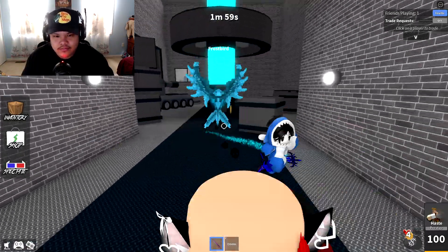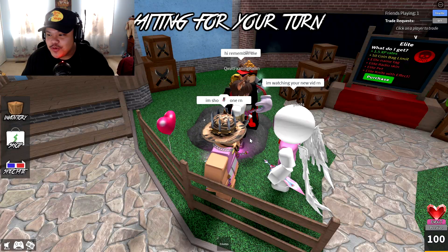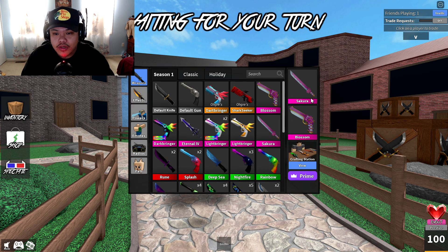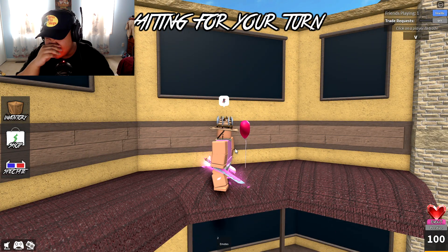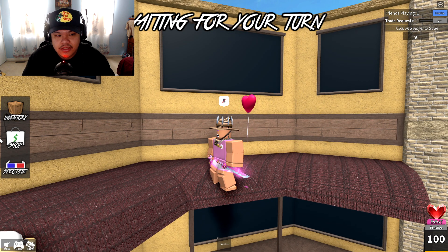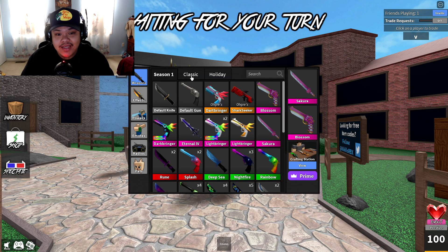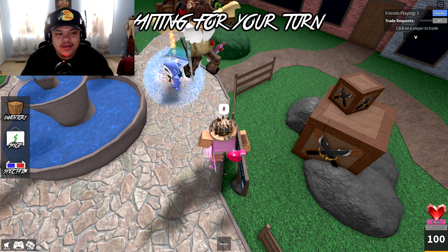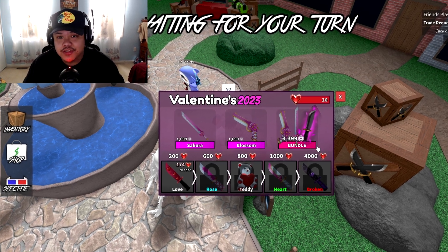Getting some tokens real quick. The knife looks pretty sick, not gonna lie. We got some supporters here! Honestly in my opinion, the Sakura knife and the Blossom gun isn't too bad — it's actually really good. I like how the weapons look, I like the colors, and I feel like it's better than a lot of other store bundles they've released in the past. But the thing that makes the bundle even way better has to be the effect — the petals effect is sick.